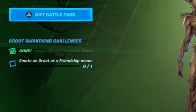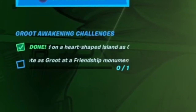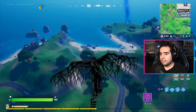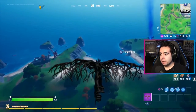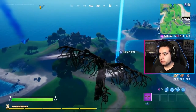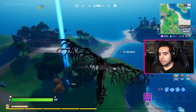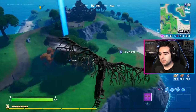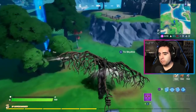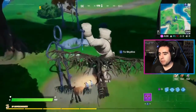Our last awakening challenge for Groot is: emote as Groot at a friendship monument. Let's show you where you can do that. Once again we're coming to the same area — we passed the heart-shaped island and now we're going to the friendship monument, which is located over here by the fort — Fort Crumptor, I think. The friendship monument is going to be right here by these trees.